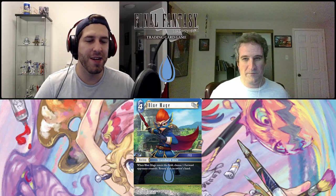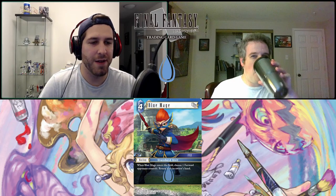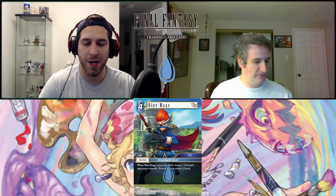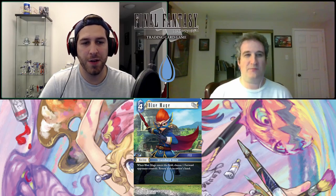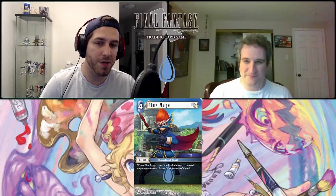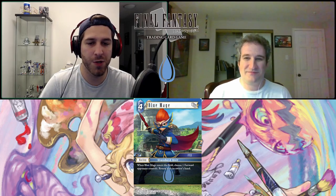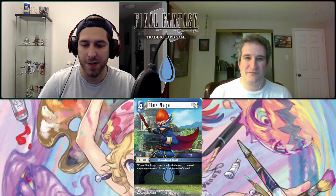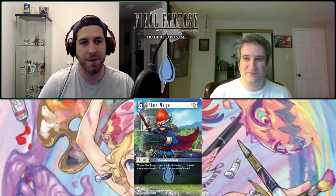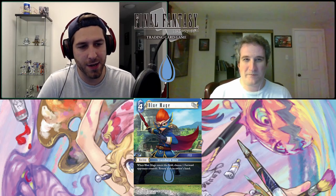It's weird because I don't like it either, but it's aggressively costed. We used to have Shuyin in Opus 1, which was a four-CP backup that bounced three or less, and Yuna was a five-CP water backup that bounced anything and was an EX Burst. This is right in the middle — no EX Burst but loses Shuyin's restriction and the cost. It's kind of a limited card but not good enough now since there are so many ways to bounce.